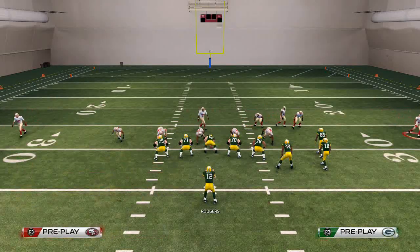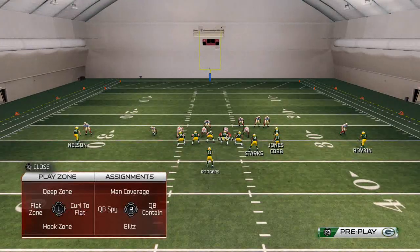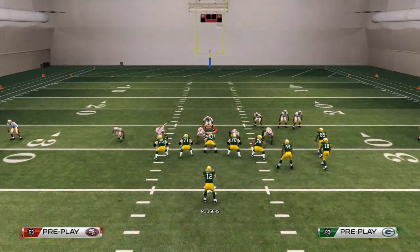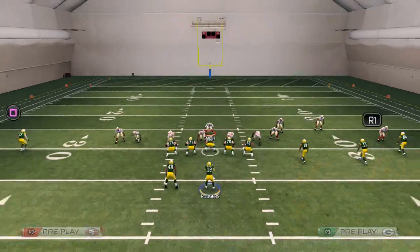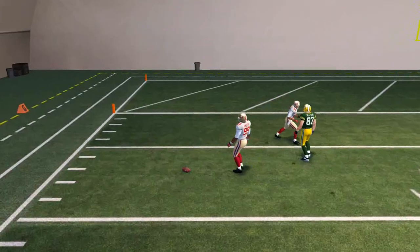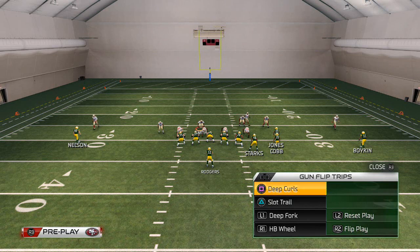Another way to beat the blitz is to take advantage of the press alignment and no safety over top. This is an advanced tip — I'll audible to my gun trips and use the close fade flood. Remember, when you have a tight set within a set and audible to it and put that receiver on a streak, you see how the cornerback stays inside — this is going to be an easy lob pass lead up.